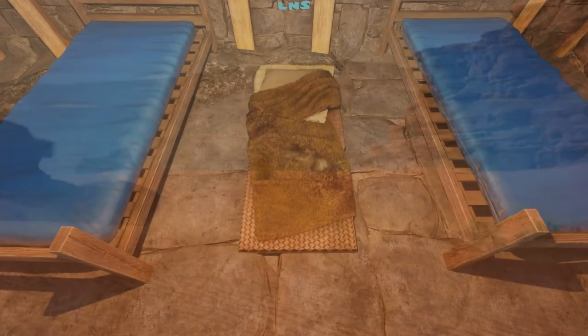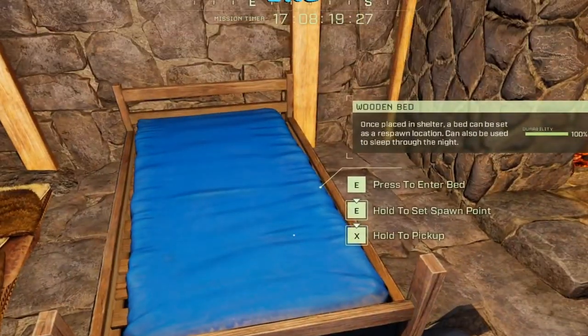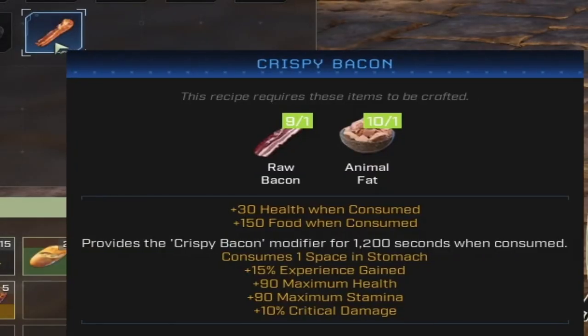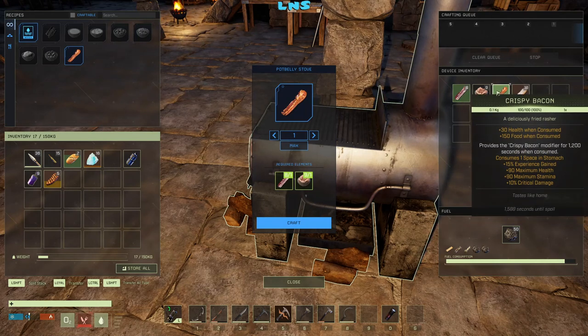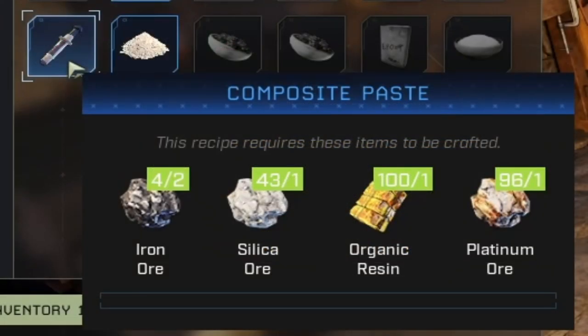They updated the texture on the bed roll and actually added a tooltip saying what the bed does. They added a tooltip to tell you whether or not the solo tree is active — if you click over on solo, it'll say active: this talent tree only functions when playing solo. You can now make crispy bacon with raw bacon and animal fat in the potbelly stove, which gives more maximum health, maximum stamina, and also gives critical damage as well as 15% experience. Composite paste now has a new icon.